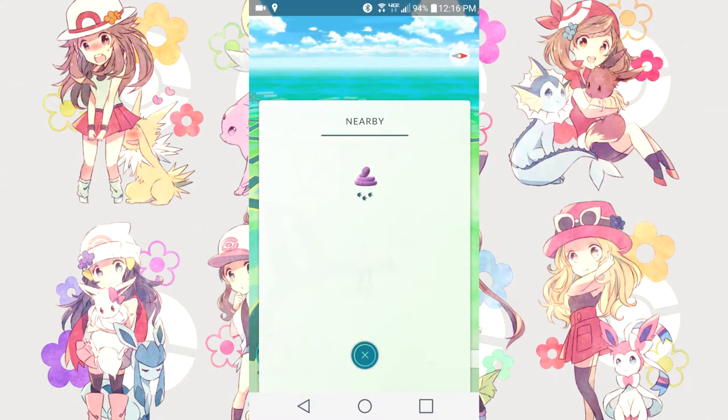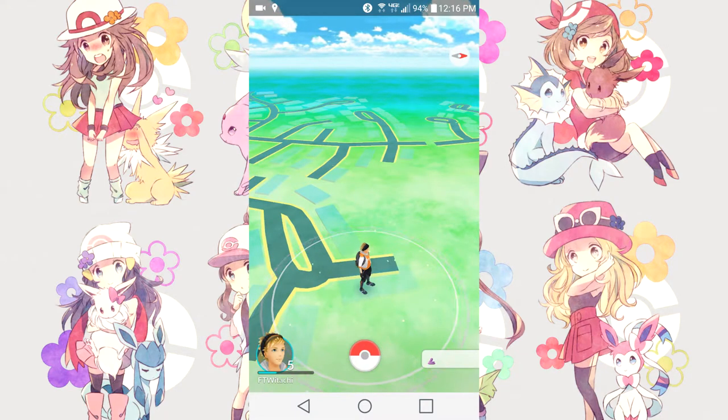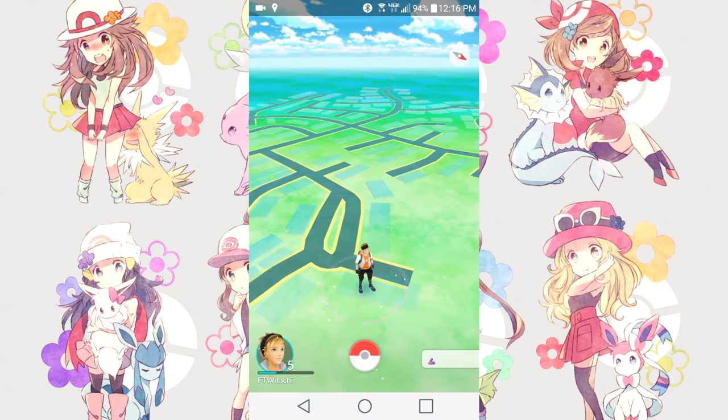So if I saw a Pikachu only 100 meters away, and then this Ekans was 300 meters away, and I see a leaf pile closer to me, in my mind that Pikachu must be there — and in that case, it will be.